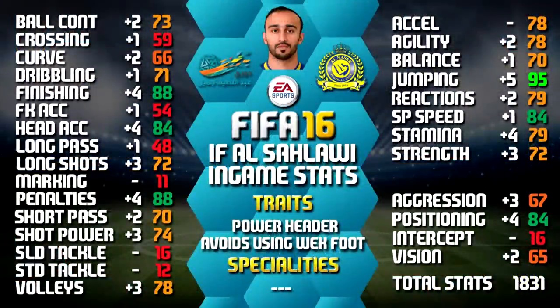So looking at his in-games, his standout shows 95 jumping, 88 finishing, 88 penalties, 84 sprint speed and 84 attack positioning. We have also included all the upgrades over his non-inform as a comparison, as we always do, so you can compare between the two.